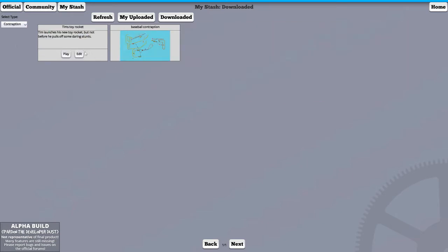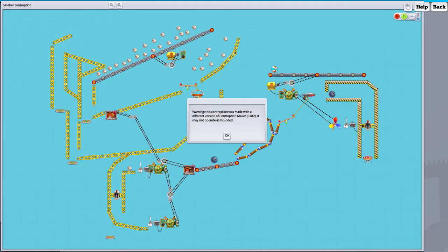Let's take a look at some of these community contraptions. You can play or edit them — we're going to play. There's a warning that this contraption was made in a different version and may not operate as intended. Let's see what it does.